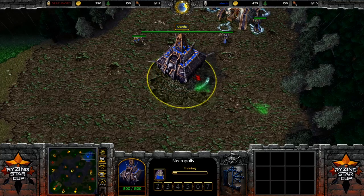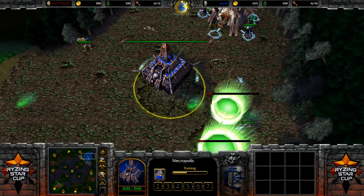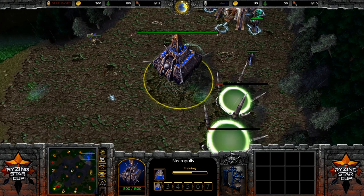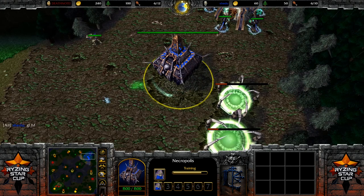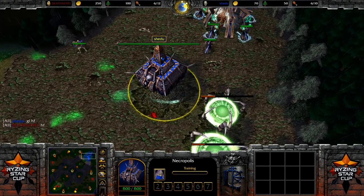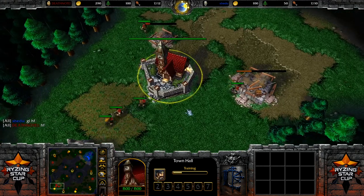Game on everybody! Rising Cup number 8 today, and we are in the first round on Amazonia in a best-of-1 series. We have an Undead vs. Human matchup. All the way up to the top right of Amazonia, Shedu starting here, and all the way down to the bottom left we have Death Note.